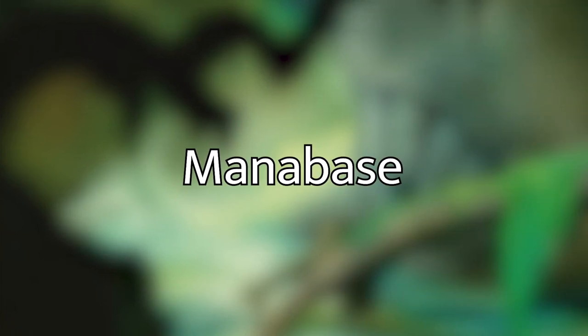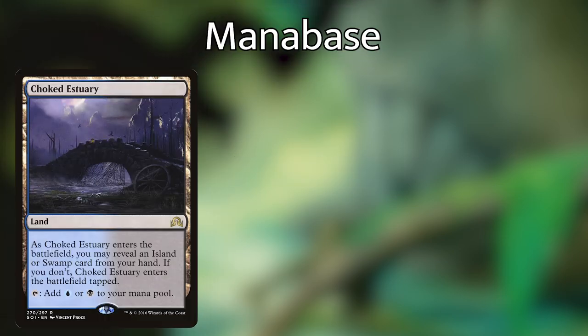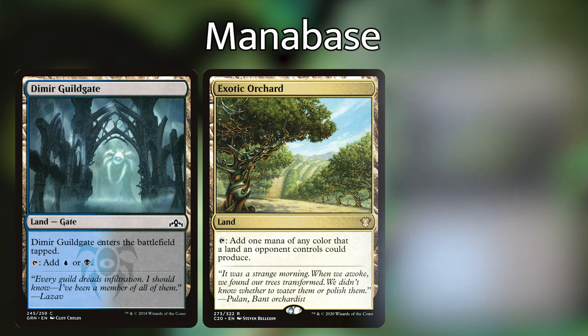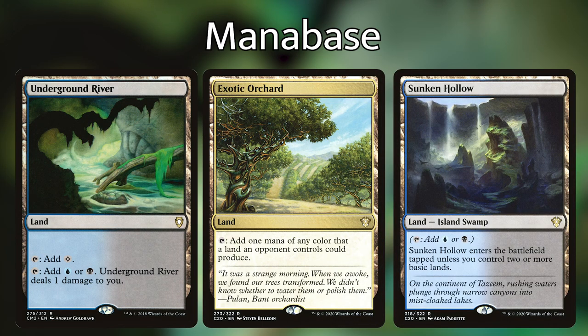Let's go over the mana base. We're playing 15 Islands, 14 Swamps, a Choked Estuary, a Command Tower, a Dimir Aqueduct, a Dimir Guildgate, an Exotic Orchard, a Sunken Hollow, and an Underground River.